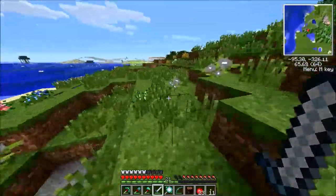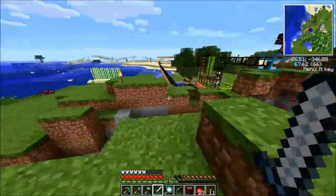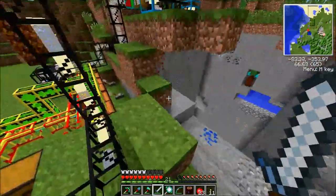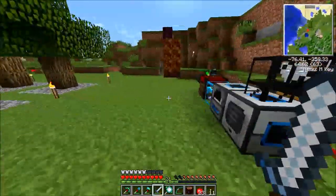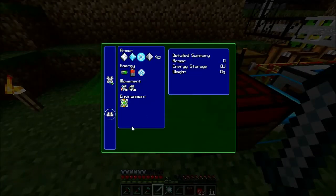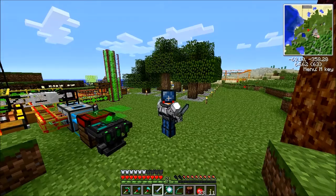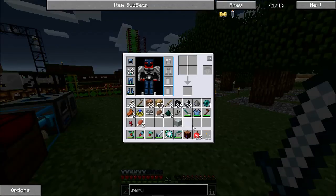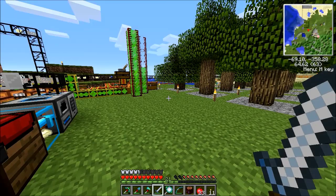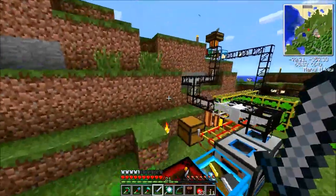Once I have the shock absorbers on, it should be easy enough. When you turn the shock absorbers all the way up and have a battery to power them, you can basically fall forever and never take damage. So we got this installed and I turned that all the way up. There you go — look awesome. Now I want to put on my boots which look kind of ridiculous.